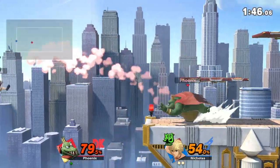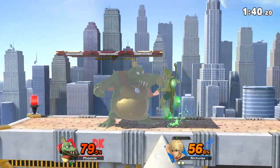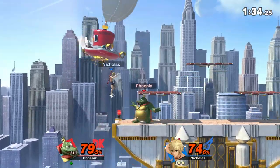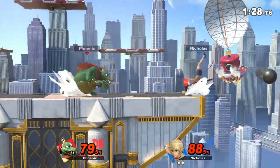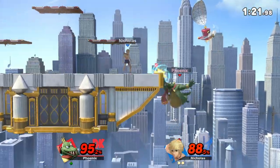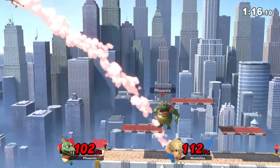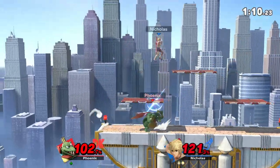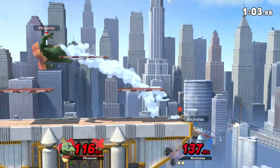Marth and Lucina are aerial dancers — they will dance on you in the air like crazy with their aerials. Your biggest thing is to parry it. Don't abuse shield because then you'll get killed with neutral B, and Marth and Lucina are experts at shield poking. Against Shulk and Cloud, you have to be very careful because these characters can deal hefty amounts of damage, especially Shulk in Buster. You can get your gut armor broken, so prioritizing gut armor is not something you want to do against Shulk or Cloud.